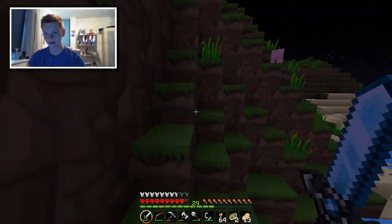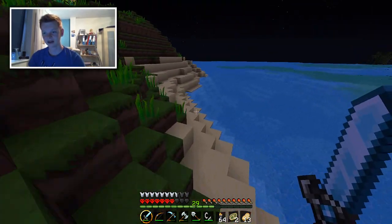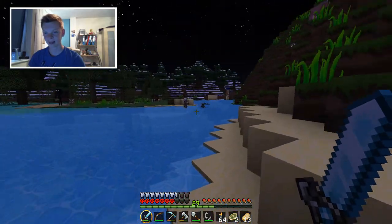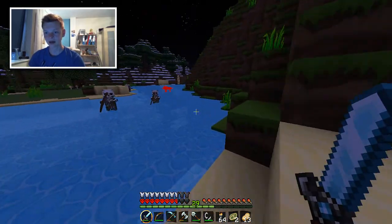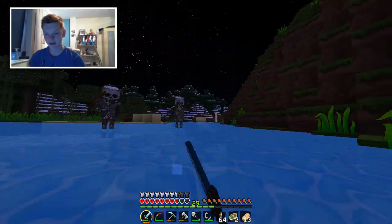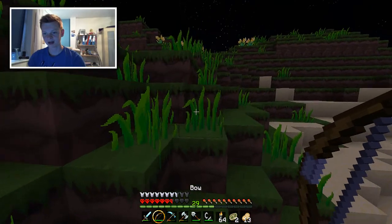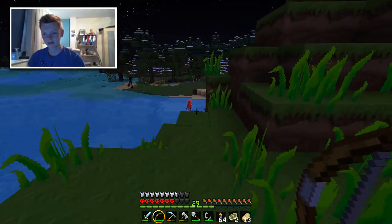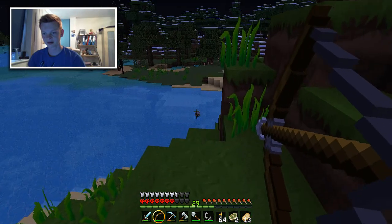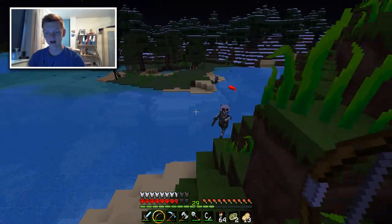Crap, I forgot where it is. Oh no. That was a skeleton — Tyrone! Tyrone, stop it. Tyrone's picking a fight with the skeletons. The enderman's over there now. They're going to kill Tyrone — that can't happen. Come here, you little shit. Don't pick a fight with them in water. Got my bow. Let's take one of them out. If you kill Tyrone, I will not be happy. Took one of them out, and now you.